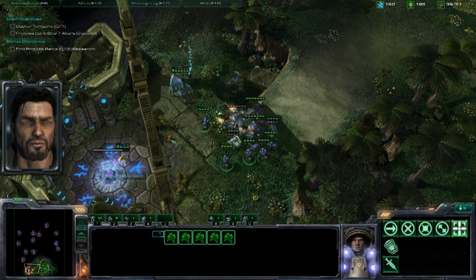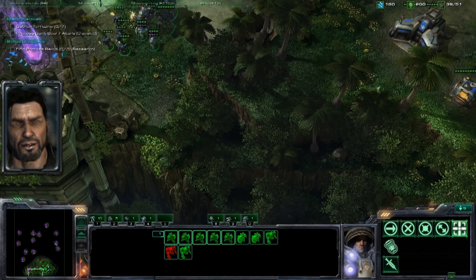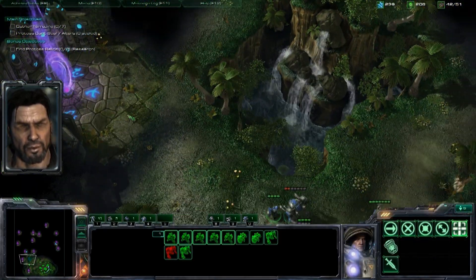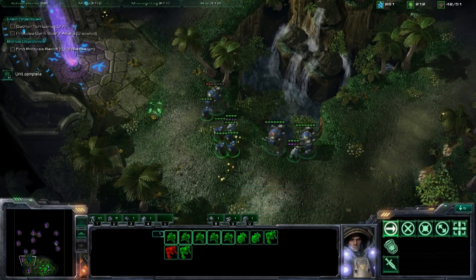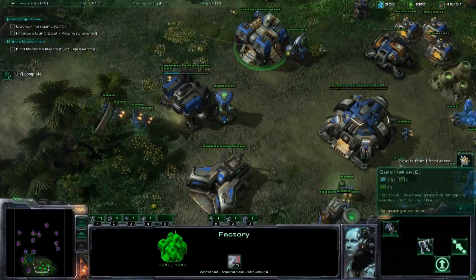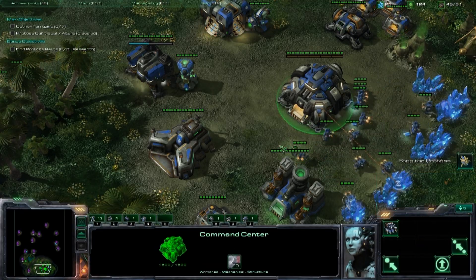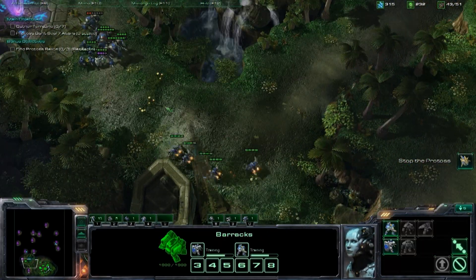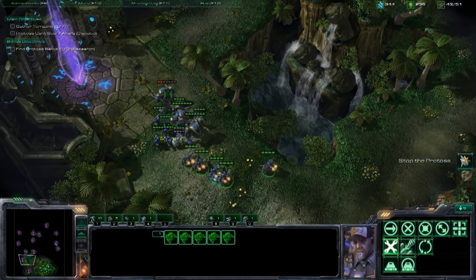It should be pretty simple if you put a reactor on your barracks at the beginning and you've been pumping out marines and medics. I have the upgrade for medics that allows them to be built at a normal barracks and not a tech lab only. Also, make sure to send about four or five SCVs with your attacking force, as we will be using the missile turret offense.